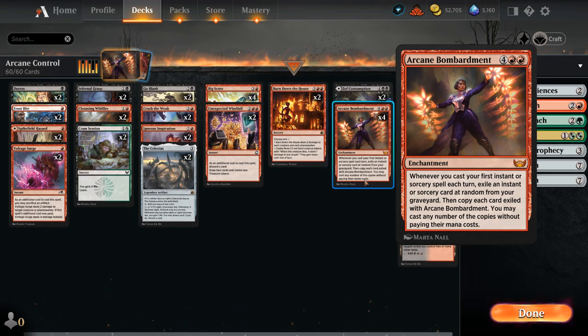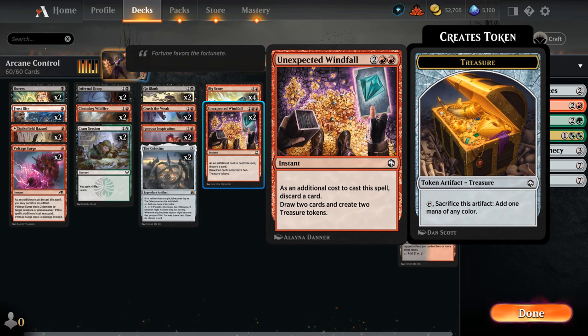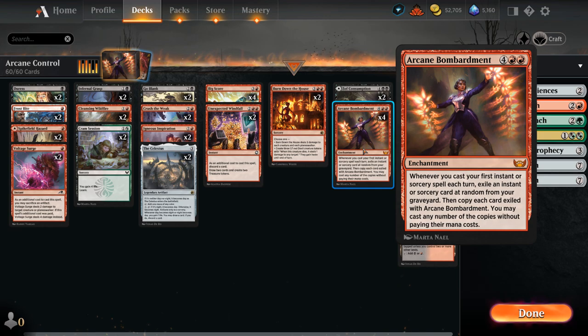The best way to cheat Bombardment into play is thanks to these four-mana instants, Unexpected Windfall and Bigscore, which are virtually the same, discarding a card as an additional cost to draw two and make two treasure tokens. So we can potentially cast our Bombardment on turn five already. And if we also have a cheap instant or sorcery, we can maybe already start enabling Arcane Bombardment the same turn we play it.